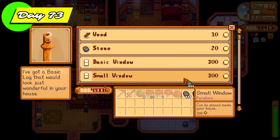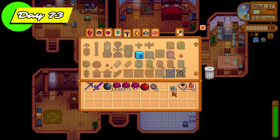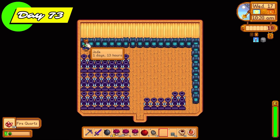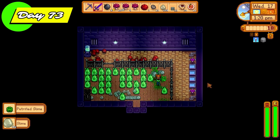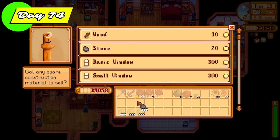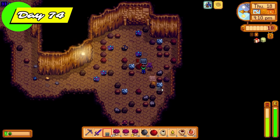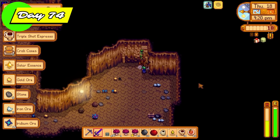Day 73 back to Robin, but this time not for a slime hutch — it was to get stone for staircases. I wanted as many staircases as possible so I could complete Qi's Hungry Challenge. I also went into the shed and replaced fire quartz with jades so I could trade those on Sundays for even more staircases for future skull cavern runs. The rest of the day was spent running through all the slime hutches, collecting slime balls, putting those into the slime egg presses. I had 82 staircases — was it enough? Let's find out.